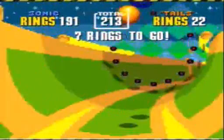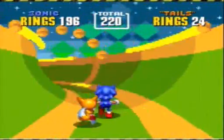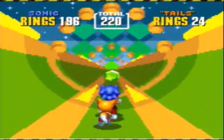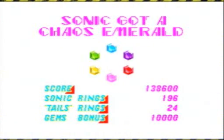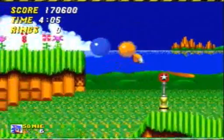Tails in this game, if you use him as a computer partner, can be quite useful. He'll take a bullet for you every time, he has unlimited lives, and he's cool — I like Tails. But at the same time, in the special stages, that's where he can get pretty bad. And that's all the Chaos Emeralds we're going to get in this video.